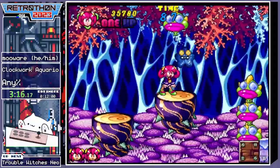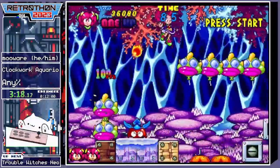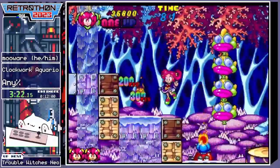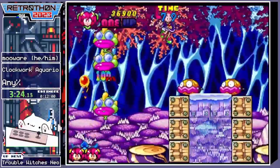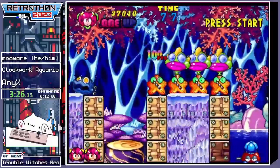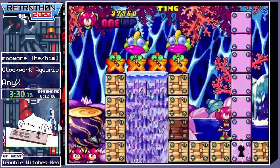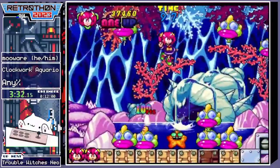So as the name kinda hints at, Clockwork Aquario is very much on the one hand Clockwork Machinery themed, and on the other hand Fish and Aquatic Life themed. So all the enemies look like fish and sea stars and stuff like that.